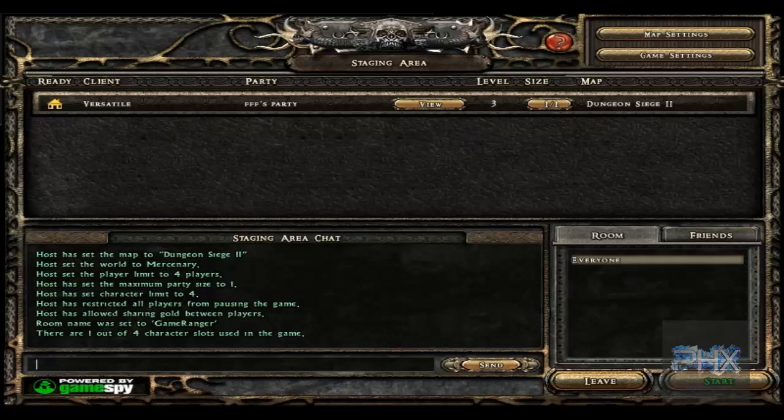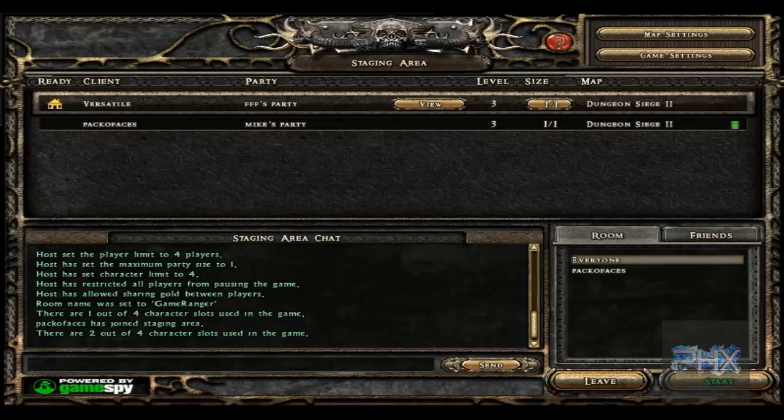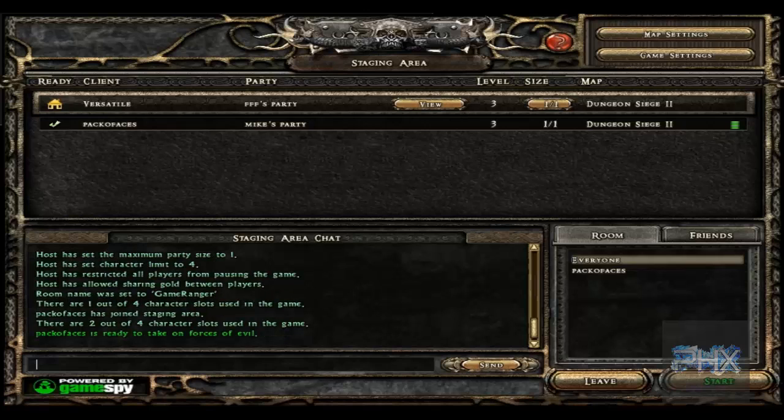So what I'm going to do is just wait here momentarily and wait for my computer to join my game. Local network — it says connecting to local area network. I'm refreshing the list, and here's Pack of Aces — sweet. So Pack of Aces is going to click the ready button, and then on my screen I'm going to click the start button, and then the game will start.